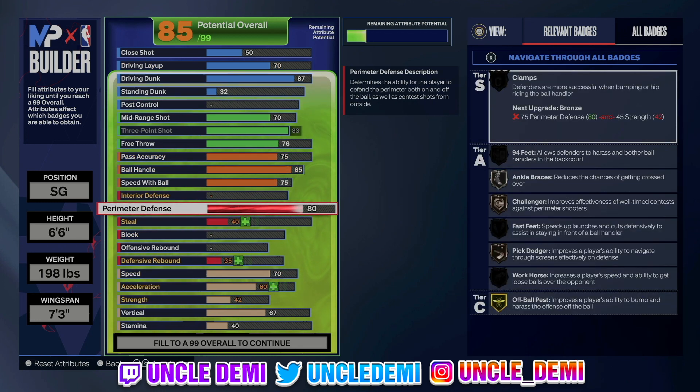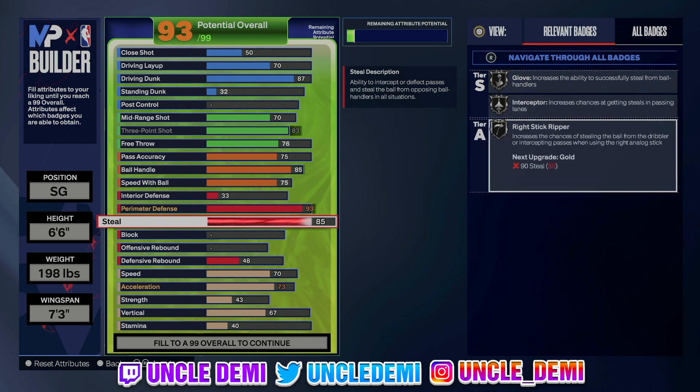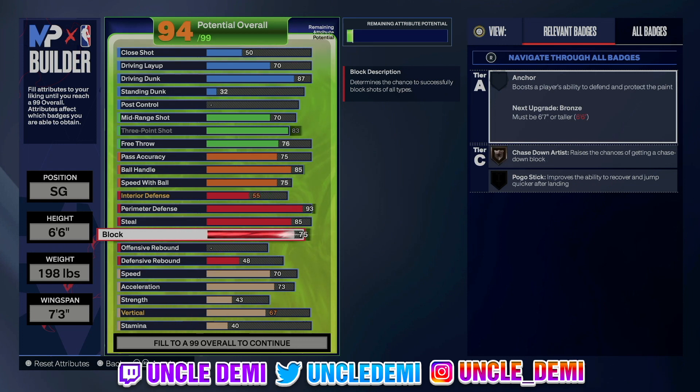On the perimeter defense, we're going all the way up to 93. We're going 93 because we want to get clamps on gold. We'll come back to that because we have to do our physicals first. Then we're going 85 on the steal — that's going to give us glove on silver, interceptor on silver, and right stick ripper on silver. Then we're going to go 78 on the block, and that's going to give us chase down on silver and pogo stick once we do our physicals.